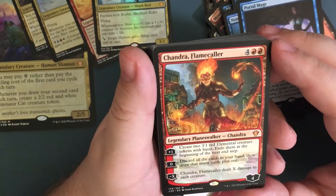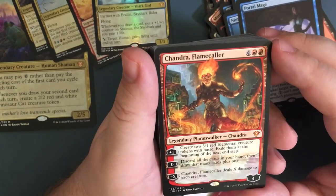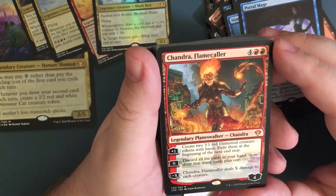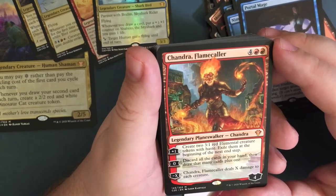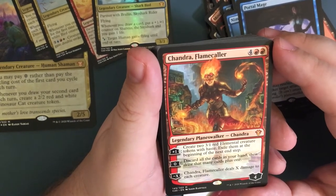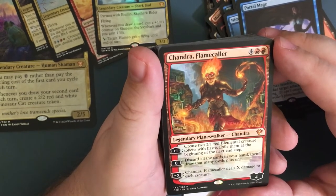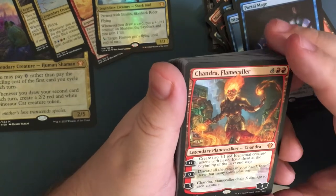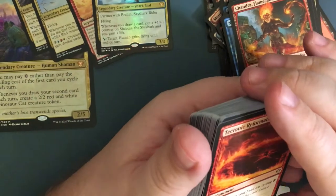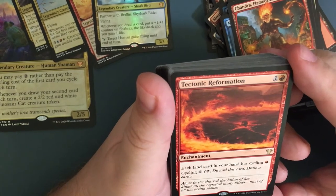Chandra Flamecaller — legendary planeswalker Chandra. Plus one: create two three-one red elemental creature tokens with haste, exile them at the end of the next step. Zero: discard all cards in your hand then draw that many cards plus one — helps if you get stuck with a bunch of lands and nothing to cycle. She is six mana though, so she'd be coming in later. Negative X: Chandra Flamecaller deals X damage to each creature — so that could be a board wipe.